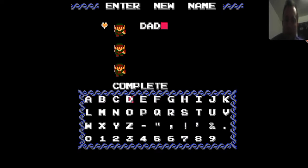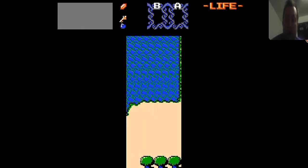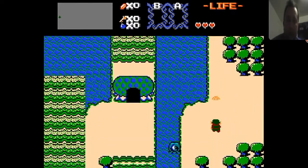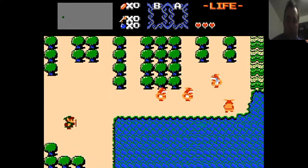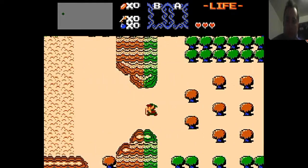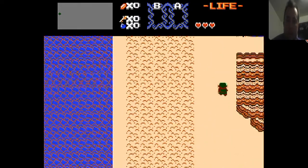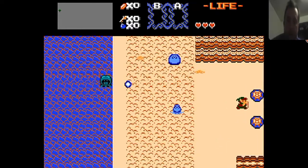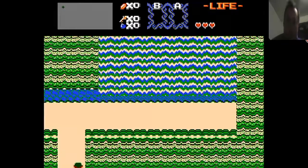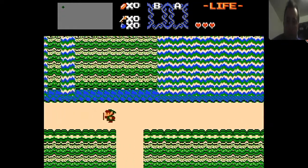Go ahead and call this one Dad. The color scheme's a little different. Obviously we're starting in a different place on the map. And enemies look a little different too — that's kind of cool. You can go find a sword though; it's usually right at that first screen and it didn't happen this time. So turn around and see if we can find a place to get a sword.